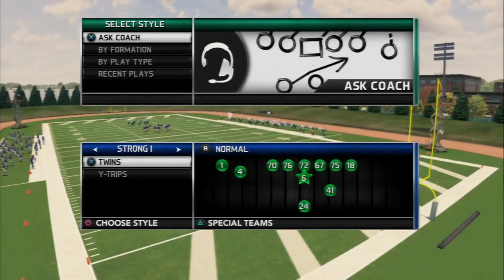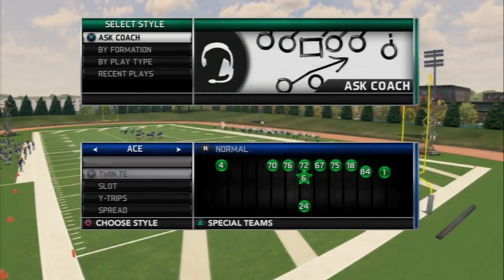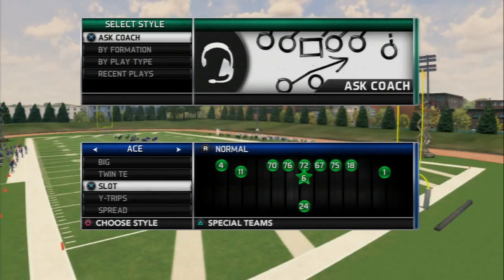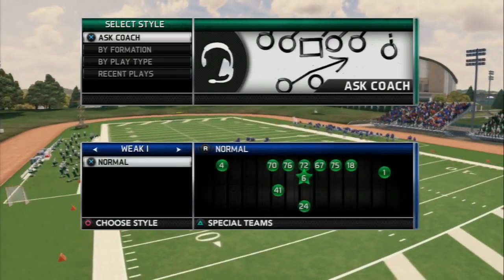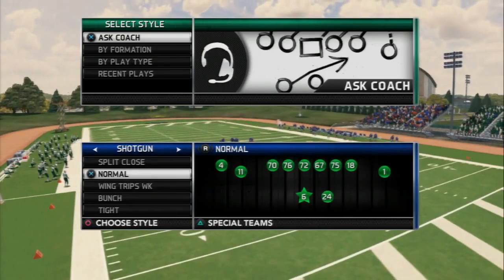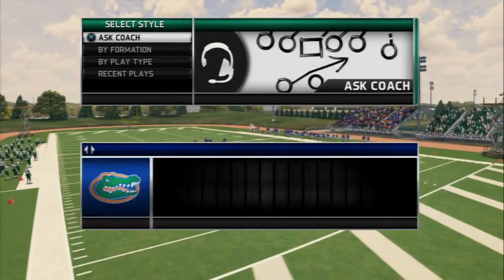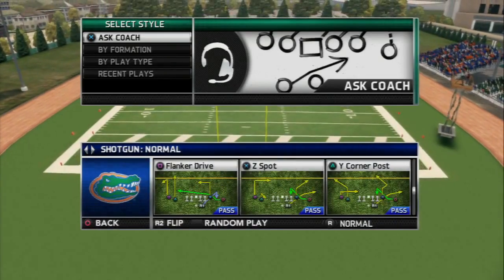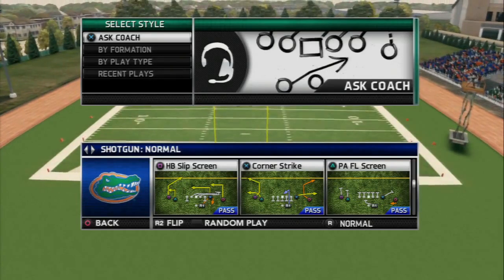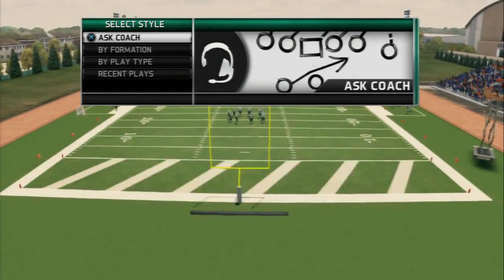Here are some quick audibles for you guys to take note of. We have the gun trips left — the gun trips open — and the play is called Gambler. You can see we have that wheel route; it's going to be a great X-factor formation for this offense, something we can go to to beat most coverages, but it can get shut down if you run it too much, so it's a mini scheme within this offense.